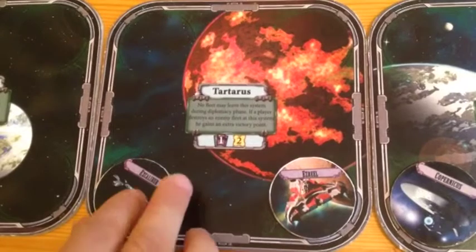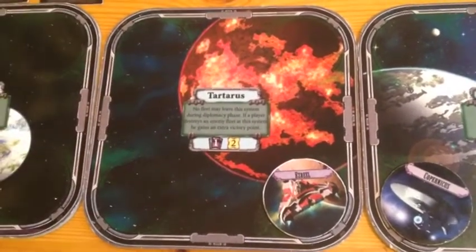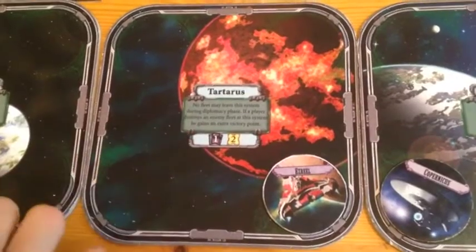Victory! The fleet marker is removed from Tartarus. Tartarus has an effect that awards 1 victory point to a player who eliminates a fleet there, so 1 victory point goes to Jonathan.